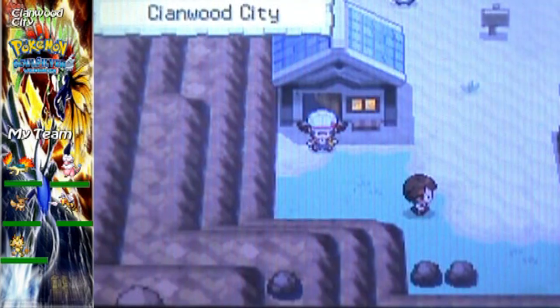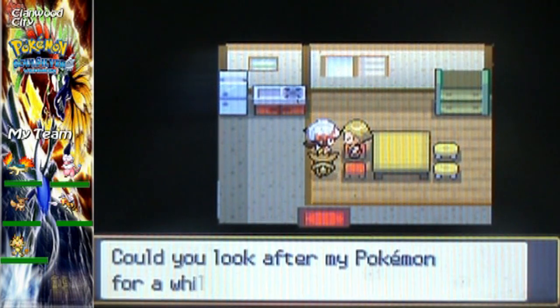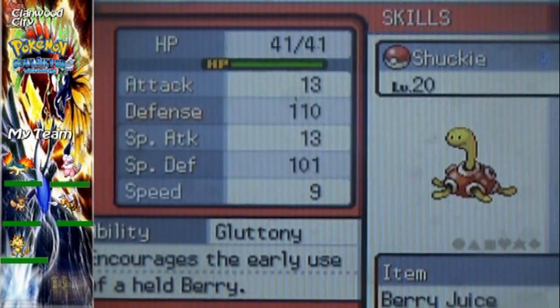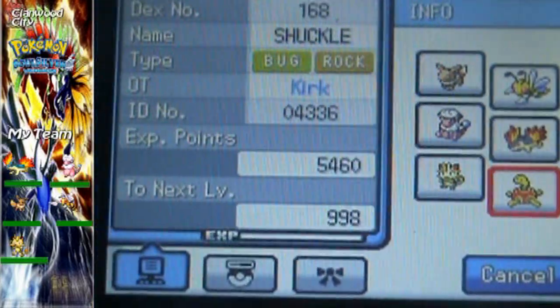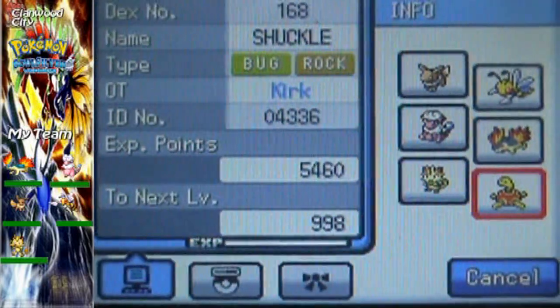I'm going to go see what that Pokemon is — I'll be right back. Now let's see what this dude's Pokemon is that he wants to give us. Oh, it's a Shuckle! Yeah, it's a Shuckle. That's cool. I'll show you its moves on the bottom screen here. Sorry, I apologize for the shakiness of the bottom screen. Yep, that's the Shuckle.